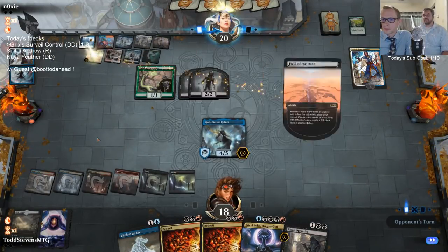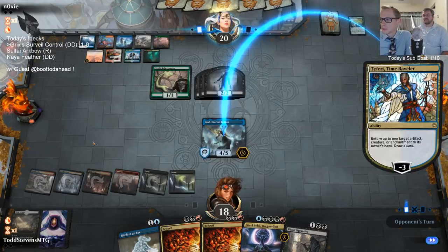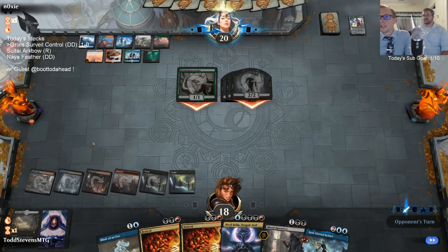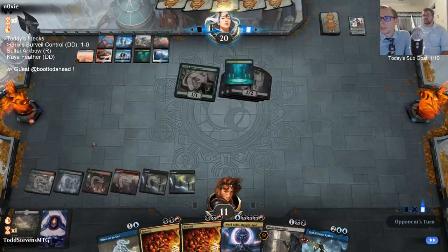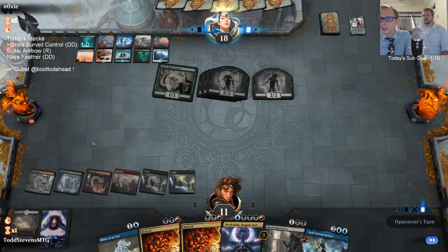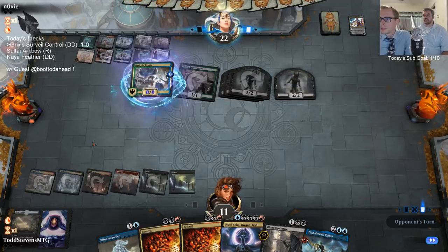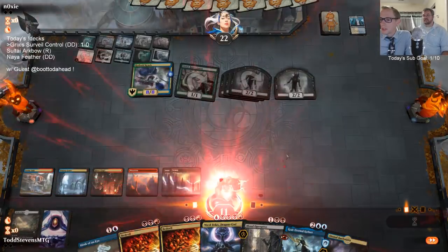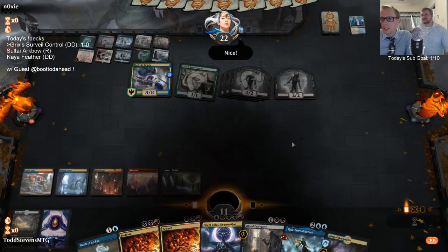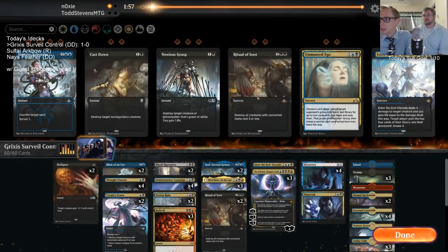Nexus of Fate! Now Teferi gets to bounce Kefnet — didn't see that coming. Ritual of Soot will help us survive a couple more turns, but we have two Rituals and it could just be more Nexuses. Oh no, big jellyfish. Two 2/2s are going to be really tough. There aren't any Legion's Ends in this list, so we're going with Ritual of Soot and we have the Unmoored Egos.